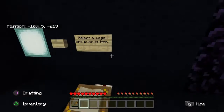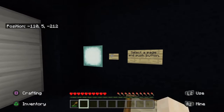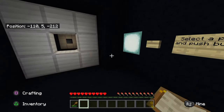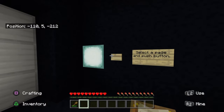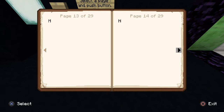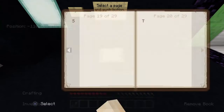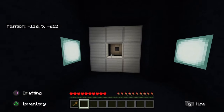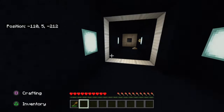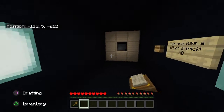On to the third - select a page and push button. Let's try just pushing the button and see what happens. Nothing, didn't get that lucky. You can flip the page - one of 29 options. I do happen to know which one, so I'll go right ahead and put the correct one in. And there we go - a beautiful spiral ethos door for our third vault door, and this one has a bit of a trick.